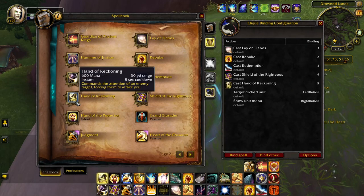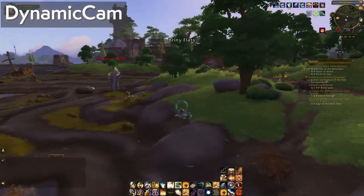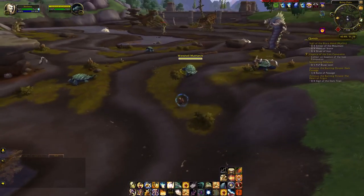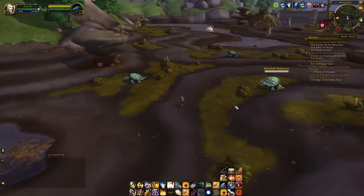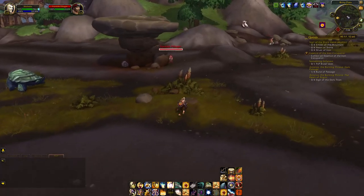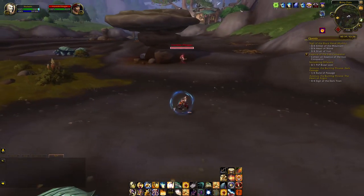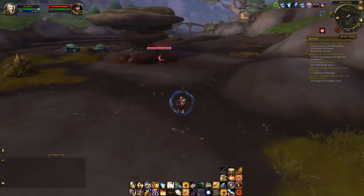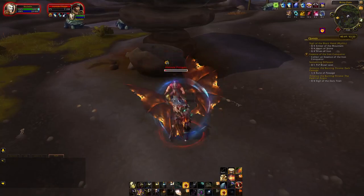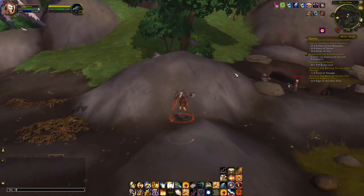Dynamic Cam is where I got started in making add-on videos and it's still chugging along, albeit with some errors. I use it for a very specific purpose: to make my field of vision seem greater than it actually is. If you're interested in a quick tutorial, keep watching. Dynamic Cam's primary feature is to change your camera angle and position depending on the state of your character dynamically — hence the name.